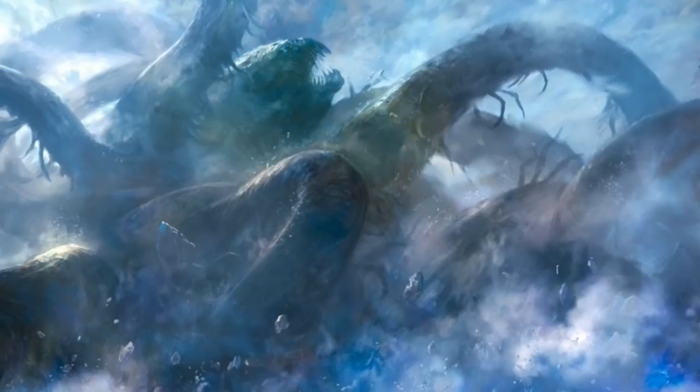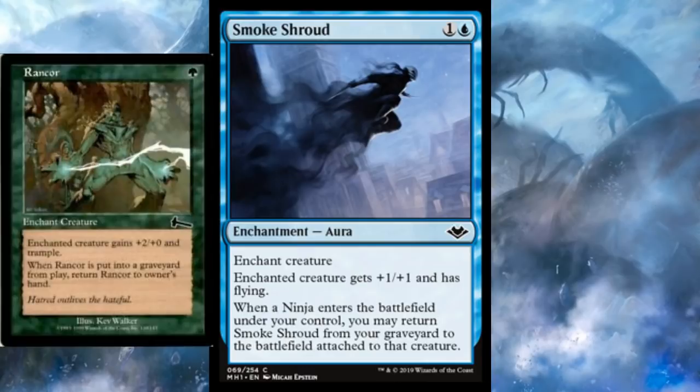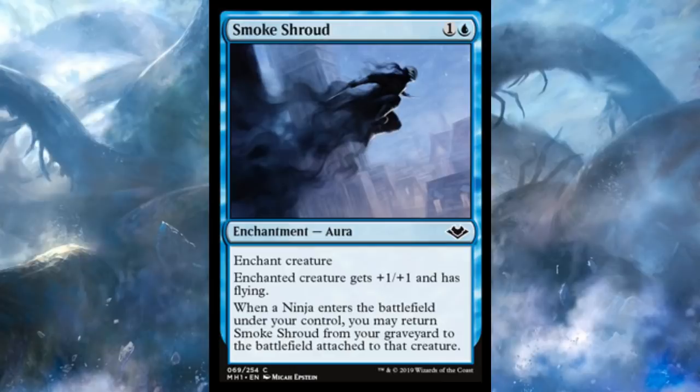Let's stay in blue and talk about a couple more blue cards, because I really like Smoke Shroud — call it number nine. This is two mana, one and a blue, for an aura. Enchanted creature gets +1/+1 and has flying. And when a ninja enters the battlefield under your control, you may return Smoke Shroud from your graveyard to the battlefield attached to that creature. This works with changelings in Limited, but it also just works with ninjas in your ninja commander deck, which is probably where you're going to play this. This sort of reminds me of Rancor — you've got to do some work to get it back and it gives half the power boost, but flying is way more evasive than trample. And in ninjas, you really want an evasive ability to make sure you can ninjutsu more ninjas into play. Everything about Smoke Shroud looks really good in that one specific deck.